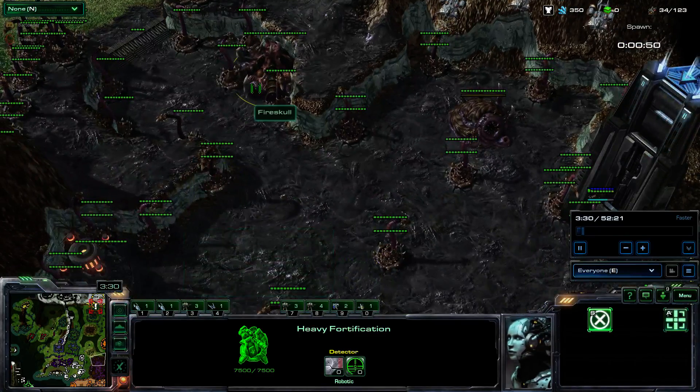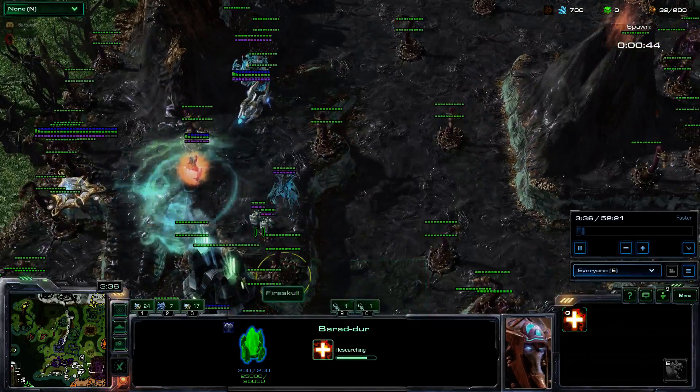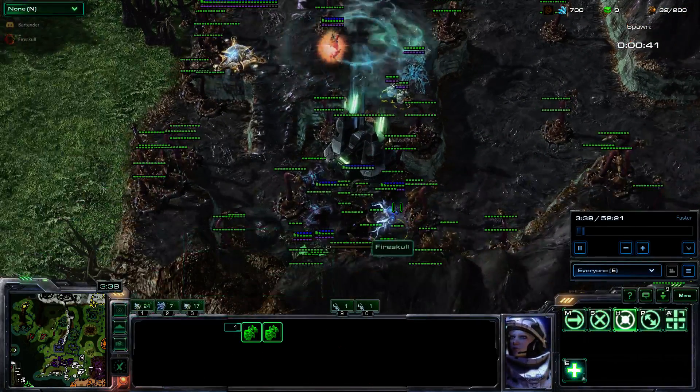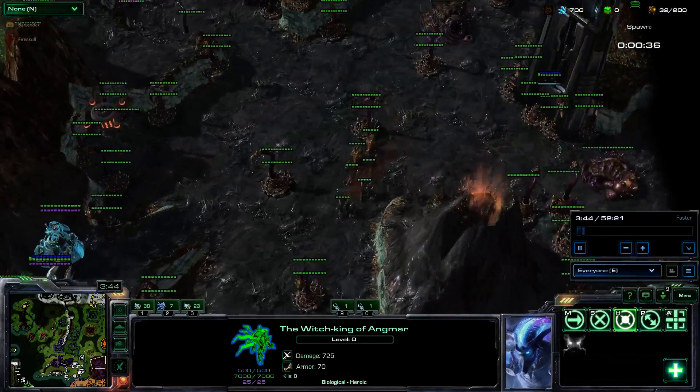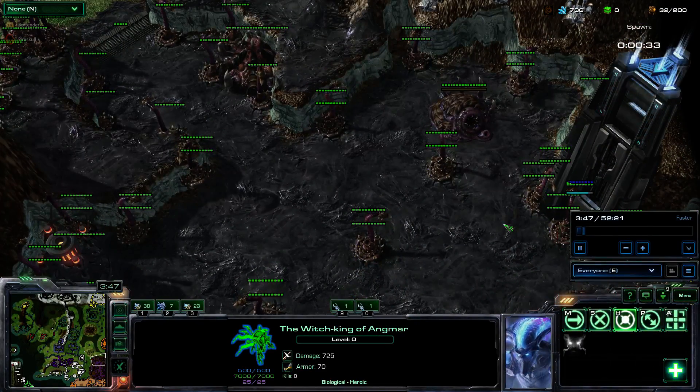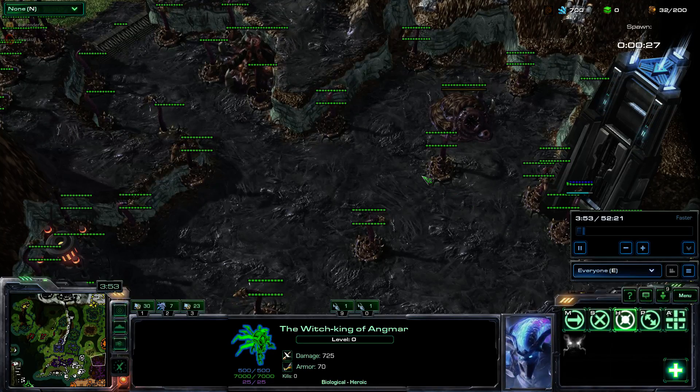That is all the basics. Don't forget to upgrade your spawns. Keep your heroes safe and make sure they're upgraded — down here you can upgrade them. As they kill things or kill heroes, they'll level up. That really is the essentials of it.